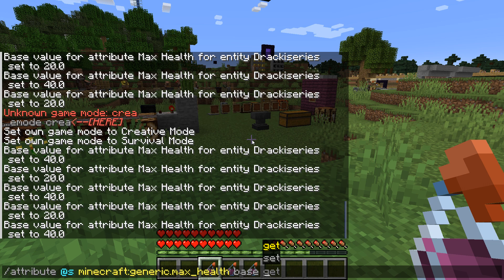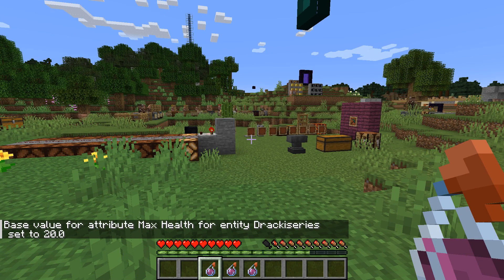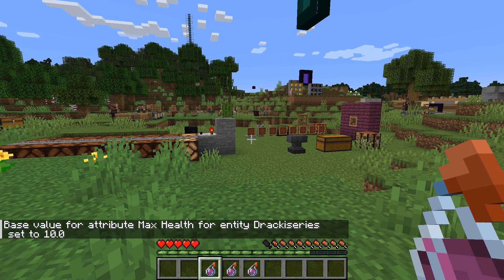We then need to select base and then set it. Now, a very important point about health: health is actually counted in half hearts in Minecraft. So if I put 2, I'm only getting one heart. If you want the full 10 hearts you normally get in the game, you have to set this to 20 — as you can see, I am now back to normal health. If I put in 10, that's going to give me 5 hearts, as you can see. So you need to count the number of half hearts you want.